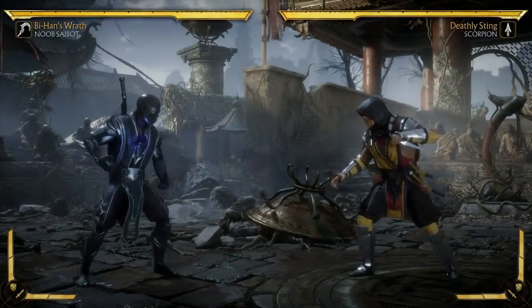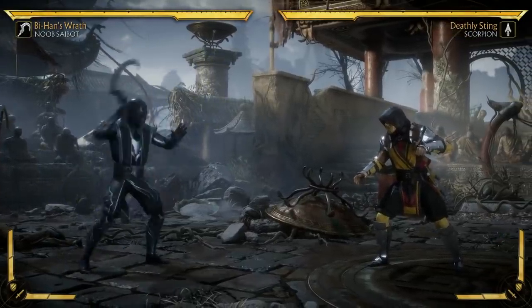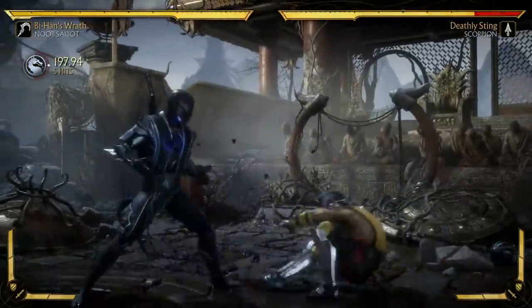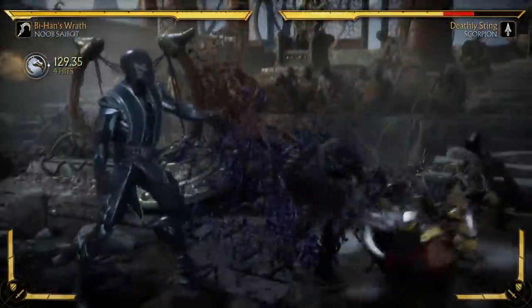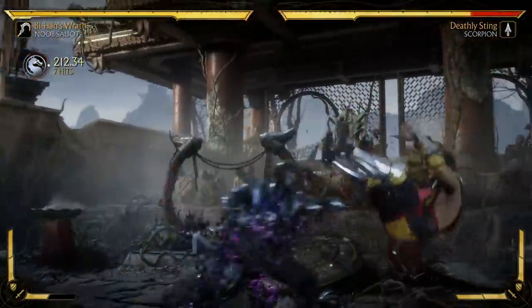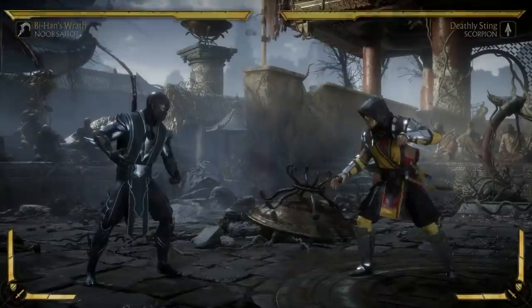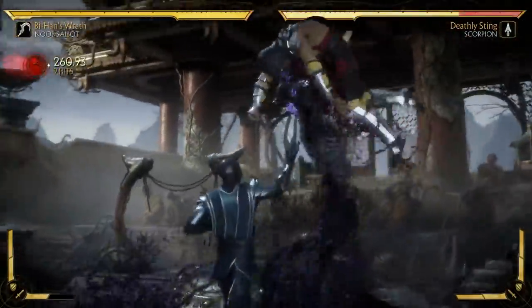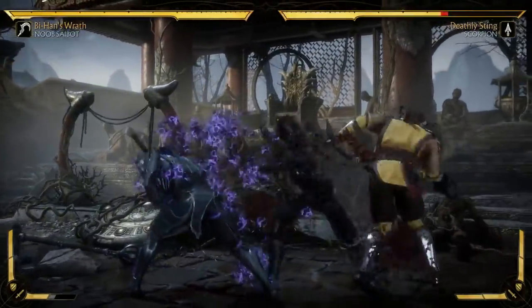So this is a sickle-based variation. The first move I gave him is Sicklesnag, which is a combo extender and anti-air grab. If you amplify it — that's a really good combo starter.